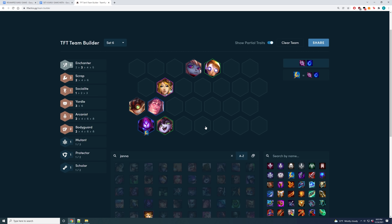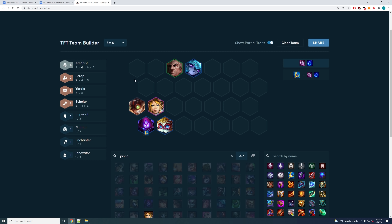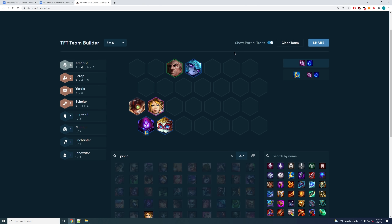You could also play four Arcanists, but that only works if you have a two-star Swain or Vex. If you hit Swain early, you play around four Arcanists with Ziggs and Vex, rounding out synergies with Scrap and Yordle — something like Heimer, and Janna for Scrap and Scholar. If you get any variation of these boards and a Malzahar early, you can win-streak to level 8 and flip into the AP flex board. Tank items go on Swain, Vex, or Darius, and carry items on Malzahar. Win-streaking with an AP board is very uncommon in the current meta unless you high-roll.